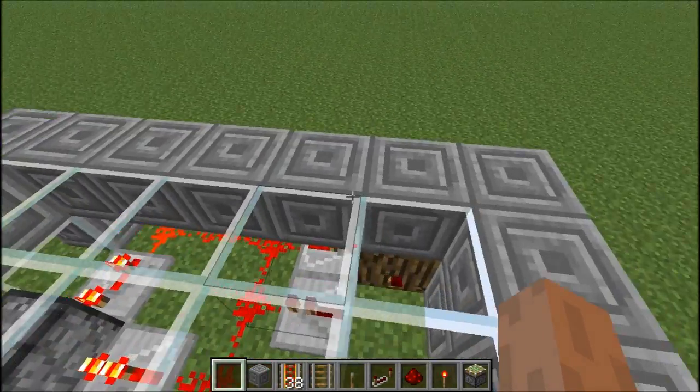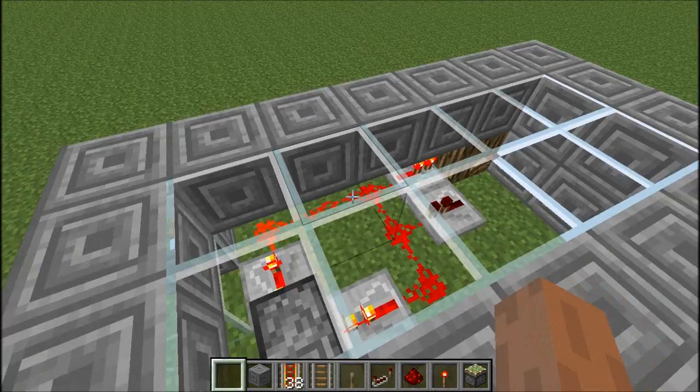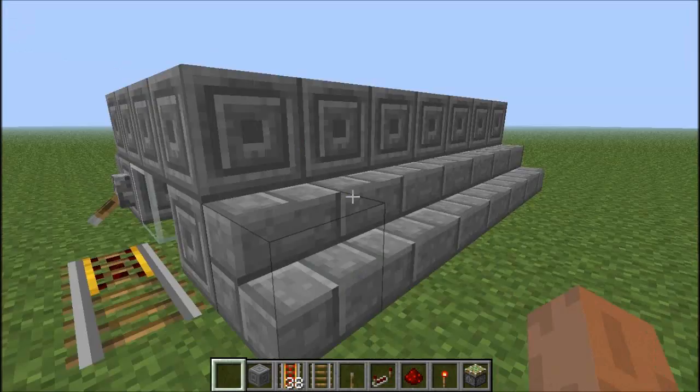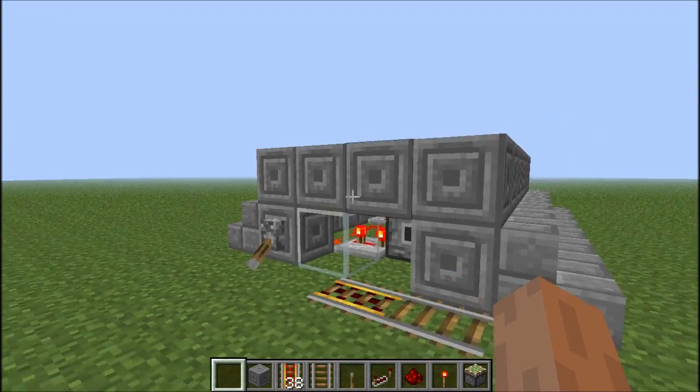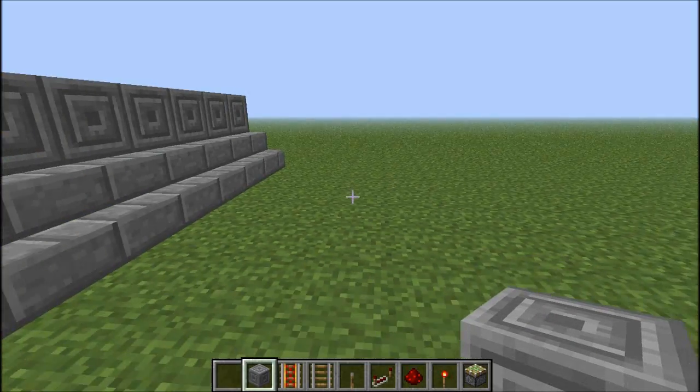It's very simple — the only things you need are some repeating redstone dust, one piston, a redstone torch, and one block. I've just made a casing around it to make it look nice. Now I want to show you how to actually build it in a few easy steps.